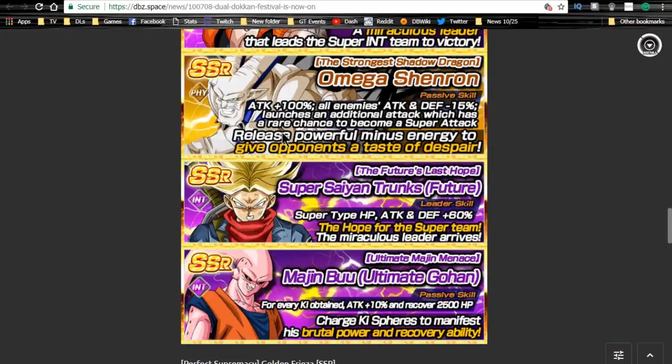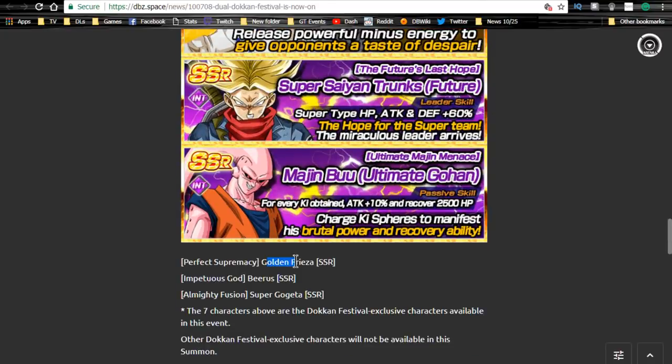For the Gogeta banner, you have a chance to get Gogeta, Omega, Trunks, Majin Buu, Golden Frieza the tech one, Beerus, or Super Gogeta the strength one.